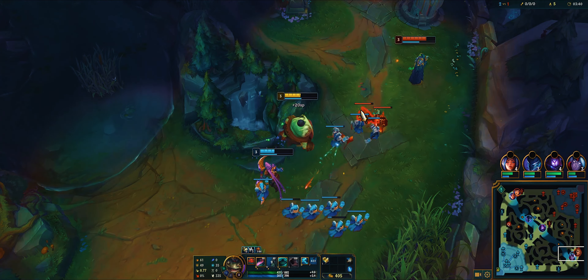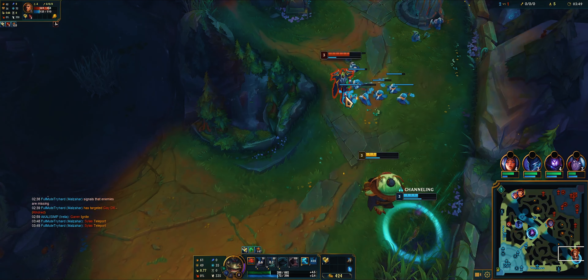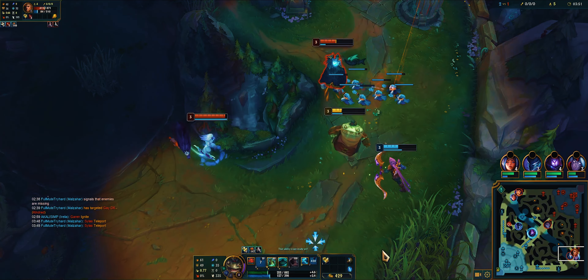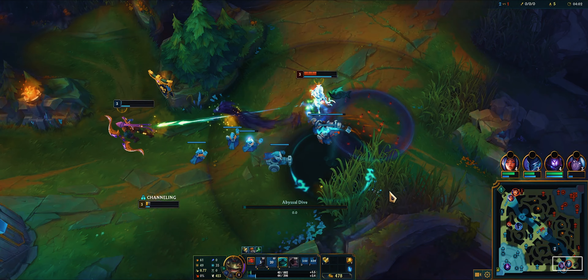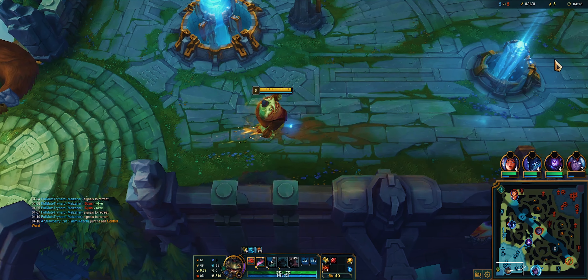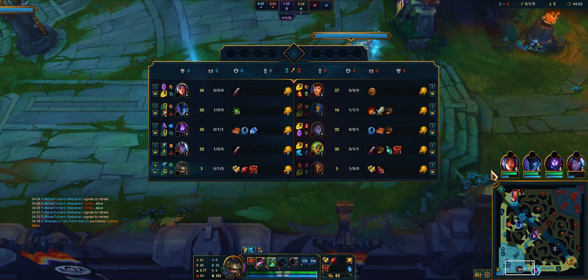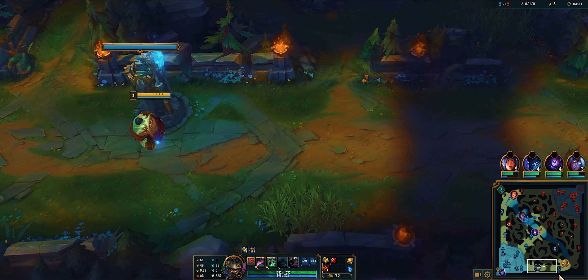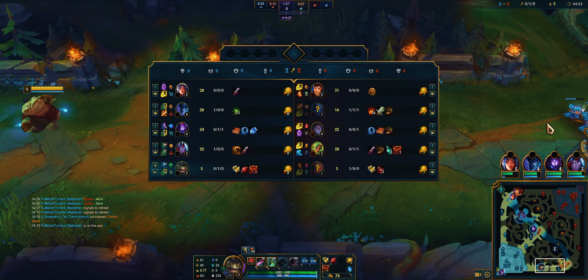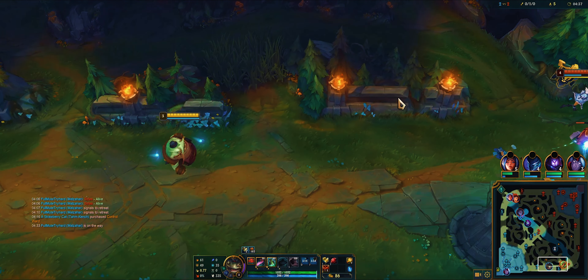Now I just help my ADC push the wave. What am I doing? Oh no. By the way, I feel like Grasp of the Undying is not good on Tahm Kench support even though it's recommended. I think Guardian or Arcane Comet might be better. But I don't know — I have to play more to test out the runes.